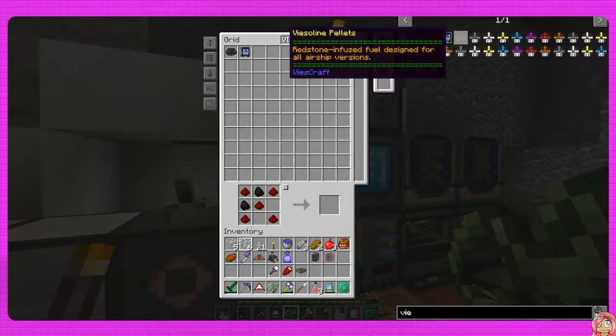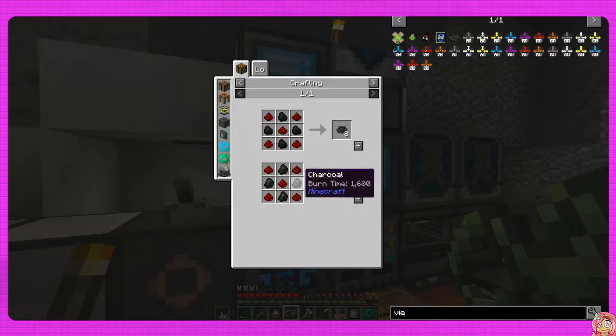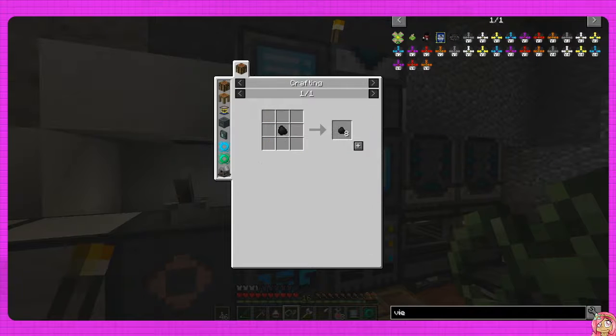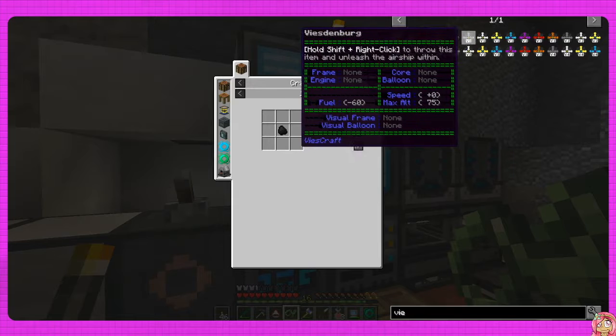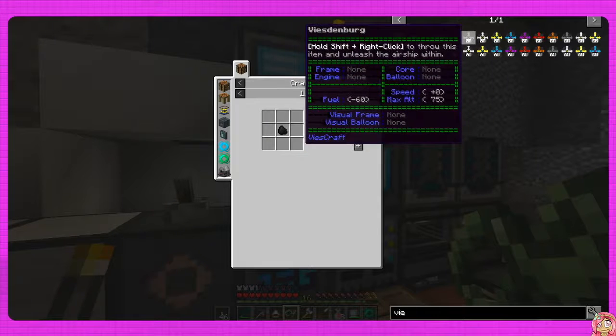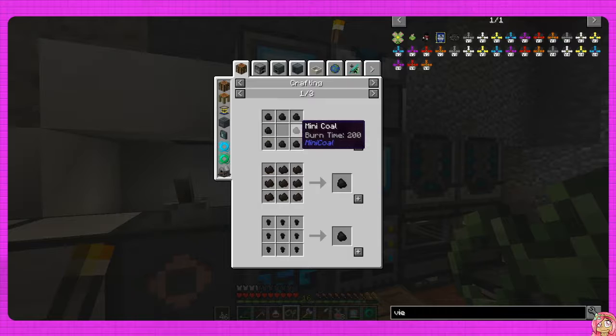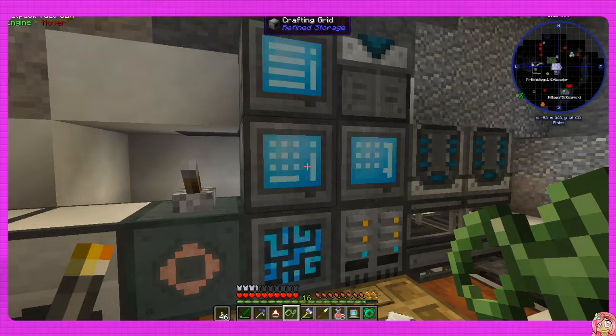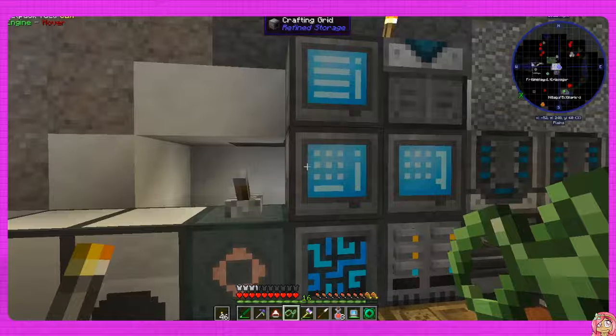Oh man, we don't have any coal. I don't think we do - nope, we don't have any of that. Let's see if we can make some coal. There we go - oh my gosh, why is that not... there's another window right there. There we go. I know we have the coal essence, come on. Oh man, we don't have enough.